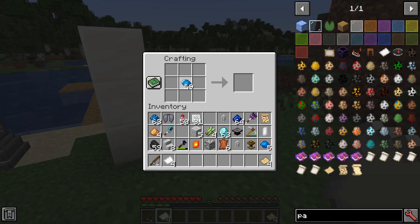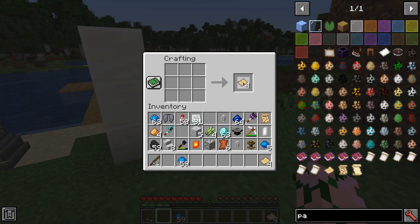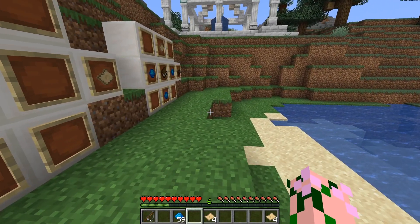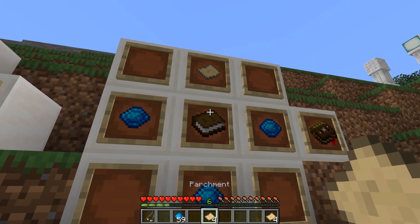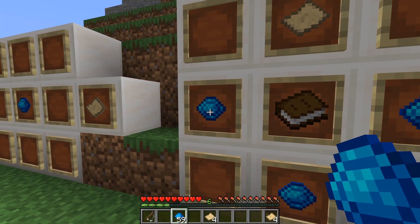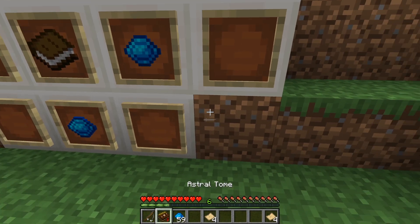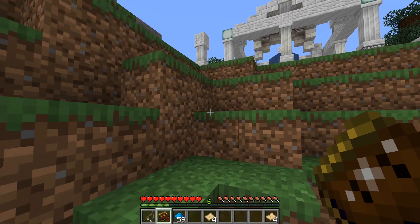You then combine this paper with Aquamarine — four pages around one Aquamarine center will give you four parchment. Then with this magical parchment you want to put that over top a book and surround the book in the other areas with three Aquamarine. This will give you the Astral Tome, the guidebook to the mod.